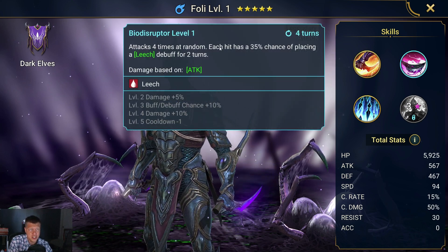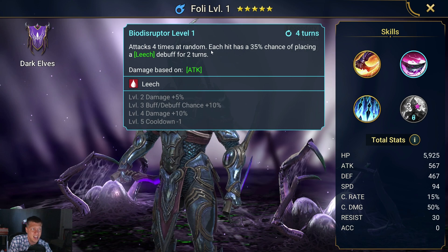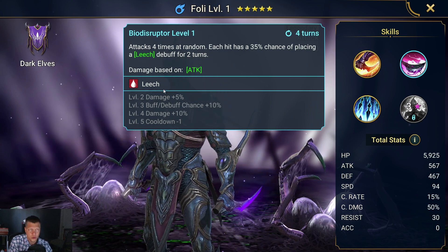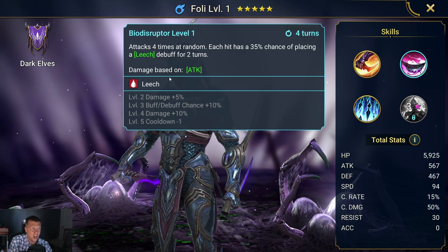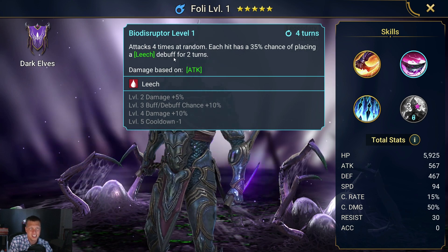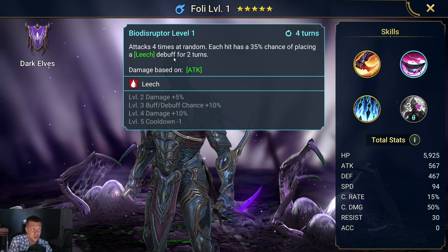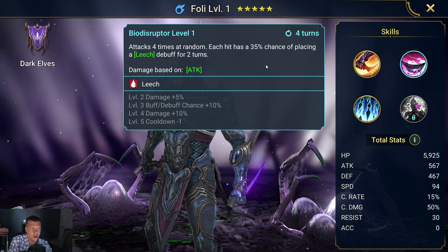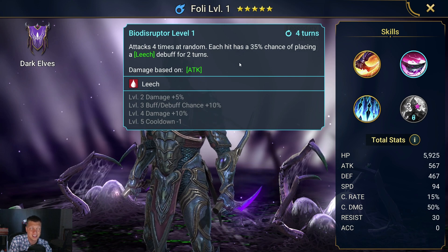His A2 attacks four times at random, each hit with a 35% chance of placing a Leech. On a three-turn cooldown, we're going to be able to keep Leech up extremely often, providing lifesteal for the whole team when they hit. It's another four-hitter — an awesome ability with consistent value.